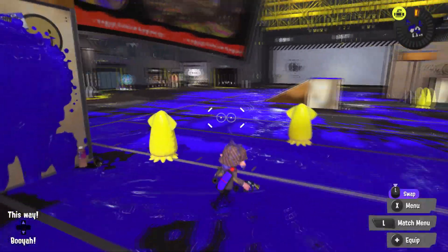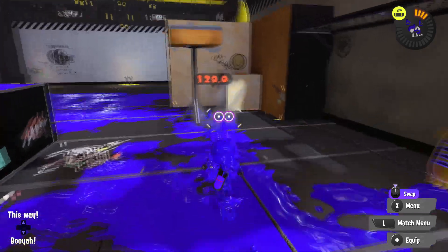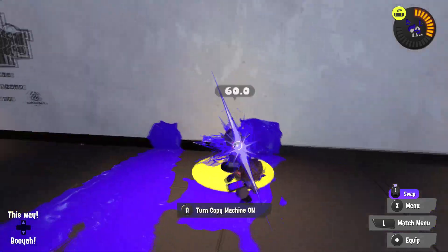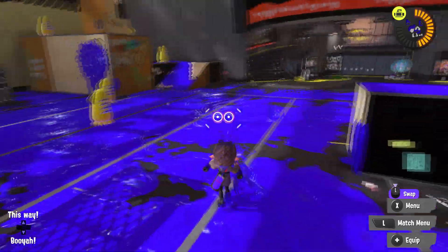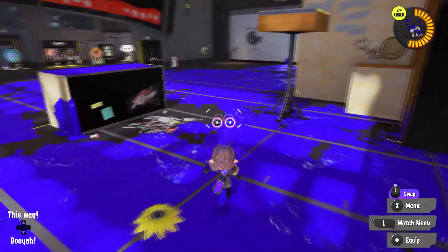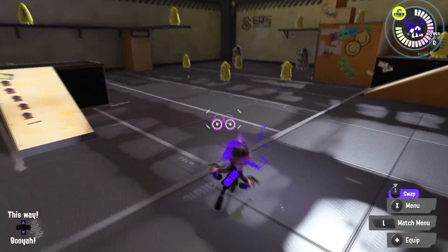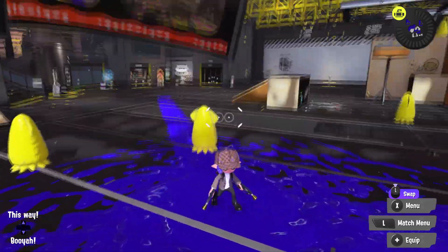Here we have the Imperii Dualies — basically better Dualies. It doesn't have that stupid Suction Bomb that takes forever to explode and uses half your ink. Instead you have a nice Curling Bomb that combos extremely well — you can travel pretty far into enemy territory, dodge a lot of ink, and get kills. Triple Splashdown works great with it too, since this is a get-in-and-fight type weapon. You can throw a Curling Bomb, swim behind it, then Splashdown and kill them all.